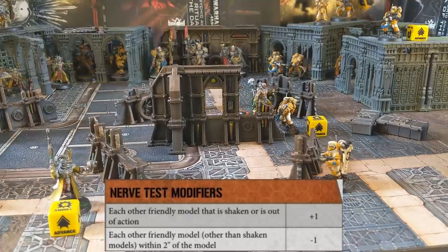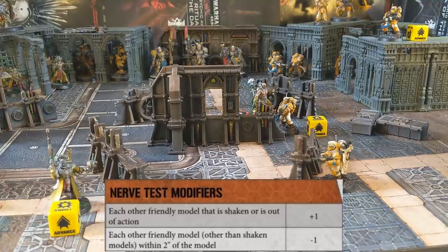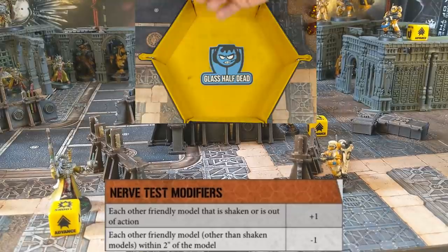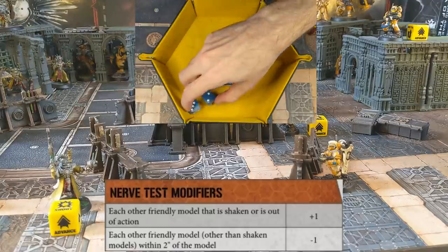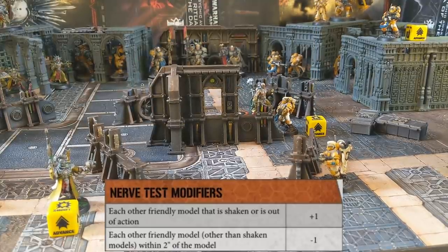Moving to the Astra Militarum: they have lost 3 of the 5 models they started with. The highest leadership is a 7 from the Tempestus, and they roll under it so they don't break. They also do not have any flesh wounds on the board, so do not need to take any shaken tests.